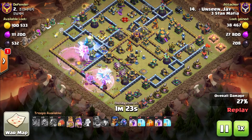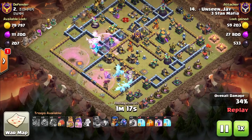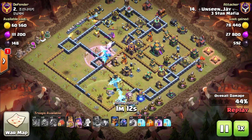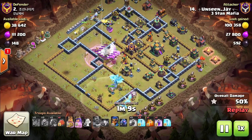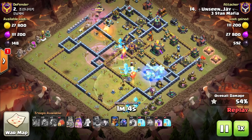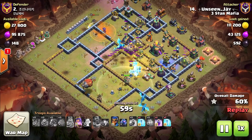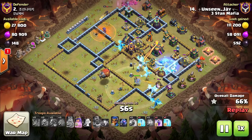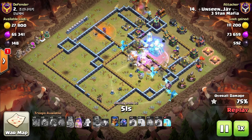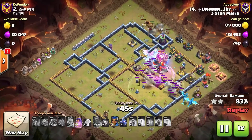The first thing we're gonna look for is freeze value — freezing sweepers. As you can see, we freeze the Eagle Artillery, Air Defense, and a sweeper. Now we're gonna rage where we have E-Drags and high-damage defenses we need to take down. That's where we're raging and freezing — we're not just using our rages quick. You have to be patient with your spells and use them at the right time.